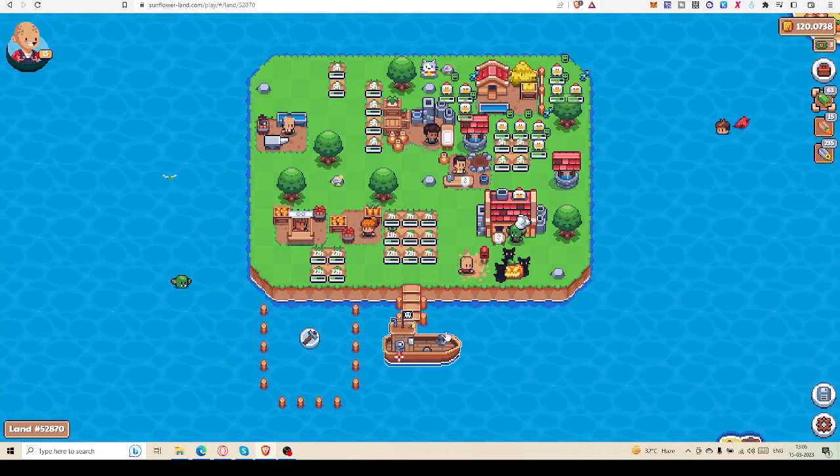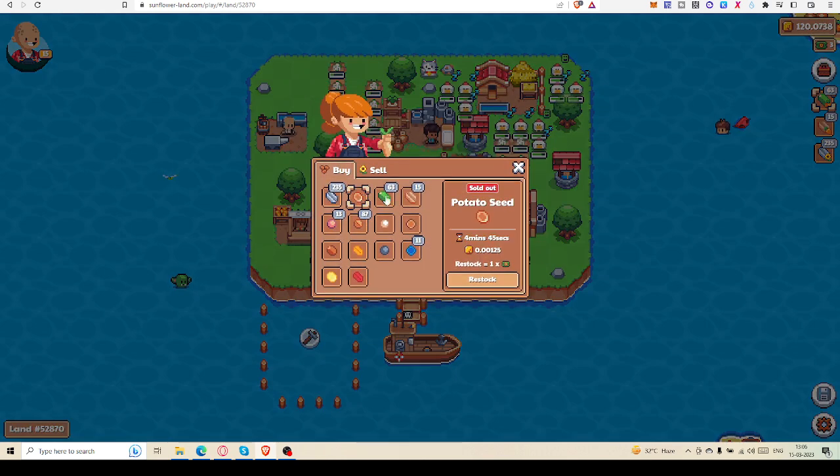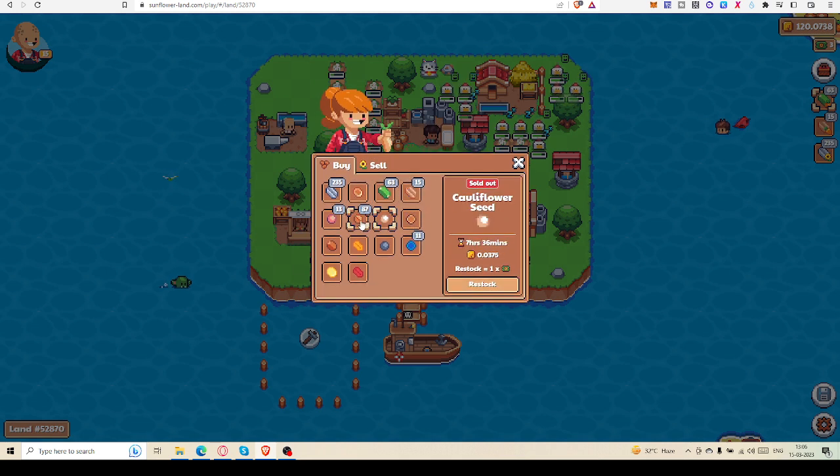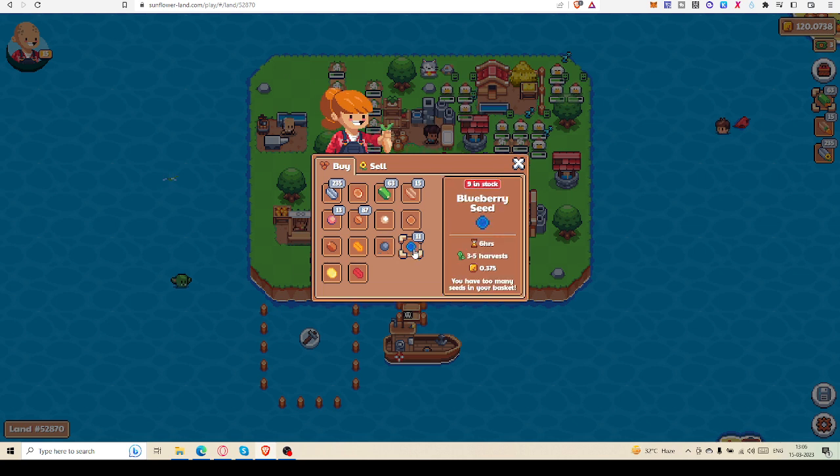Hello friends, welcome to Blockchain Inside Out. Today I will show you the next update on Sunflower Land. You can see all the crops and seeds I have taken which are not yet used — I have bought all those things. One thing I mistakenly did: I bought a few blueberry seeds even though I don't have fruit plants yet.